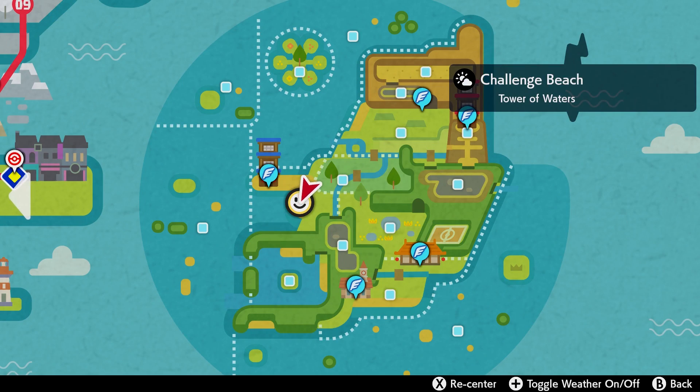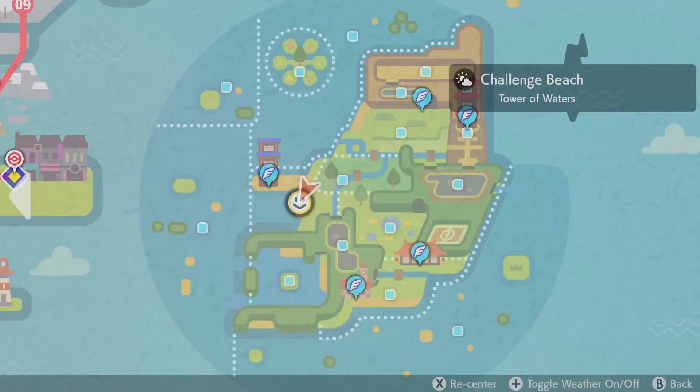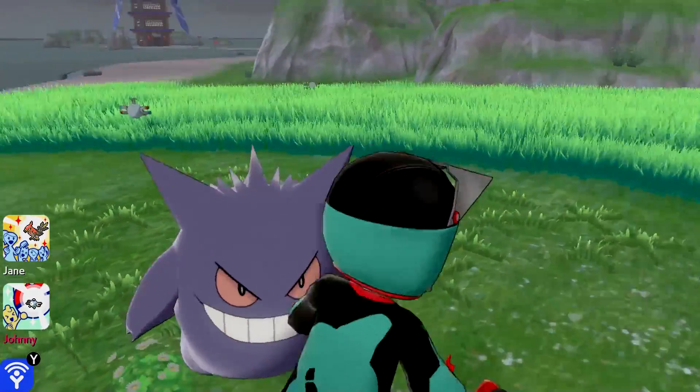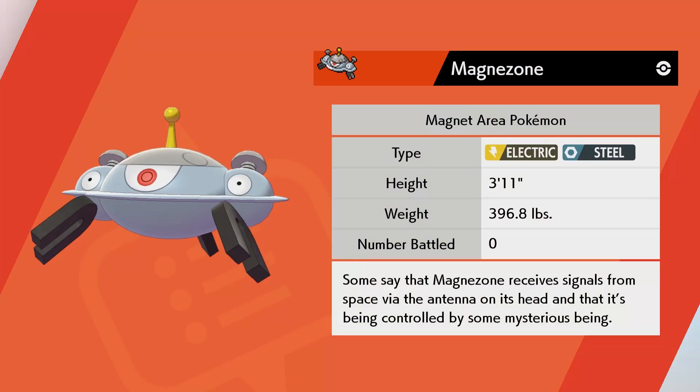Real quick, if you're looking for a Magnemite to evolve, you can find him here on the Challenge Beach near the Tower of Water. There's some grass right here — there's Psyducks and Magnemites there. If you catch a Magnemite, you can then evolve it into Magneton at a certain level. I don't know what level because I caught him at 60, so I just leveled it up once and it automatically evolved.